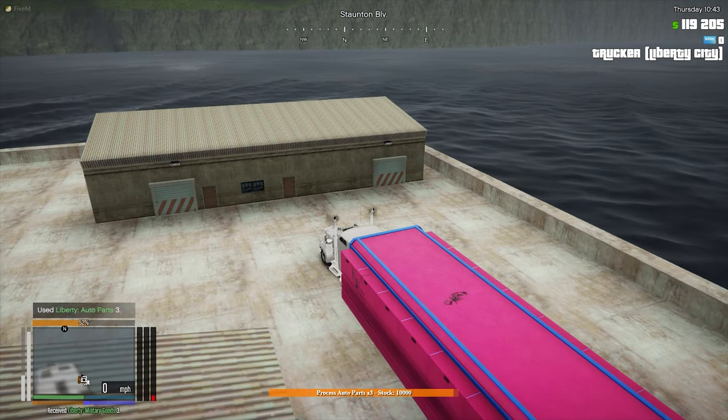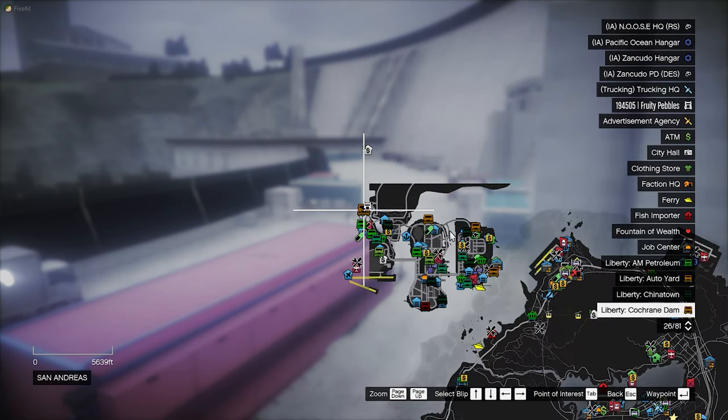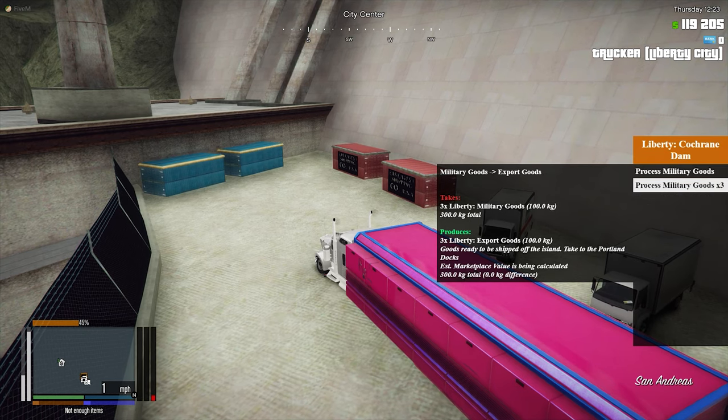Once you've done that, go back in the tunnel and continue on to the Cochrane Dam in Shoreside Vale, where you'll be switching out your military goods for export goods.